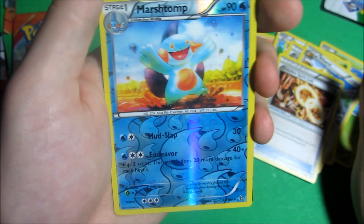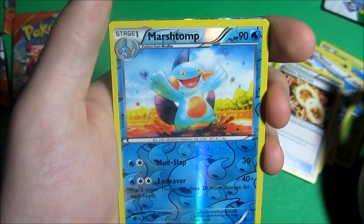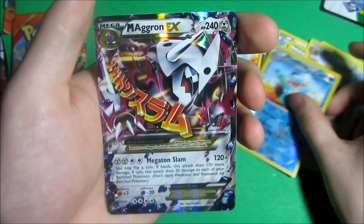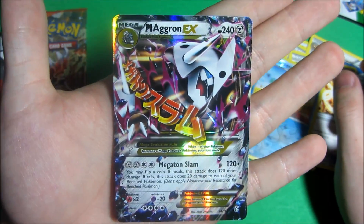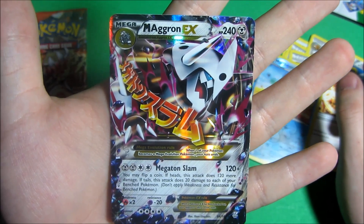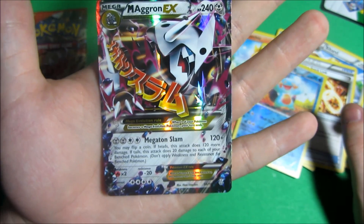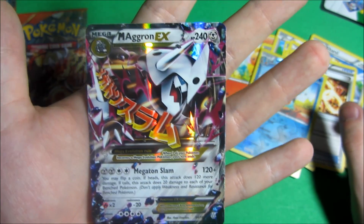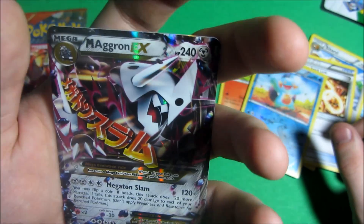Reverse holo Marshtomp — not bad at all, can't go wrong with that. And our rare — are we going to pull an EX, or what are we going to get? Oh my god. There we go. Mega Aerodactyl EX! I don't have any sleeves on me right now so we're going to have to put that down. What a pack — definitely my best pack so far.